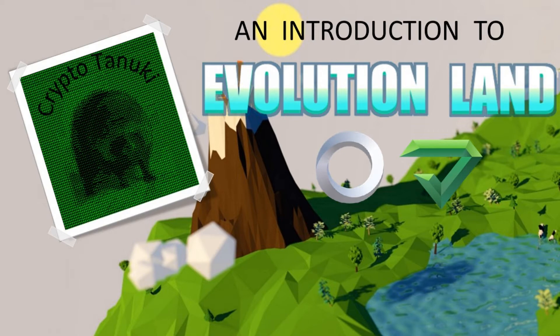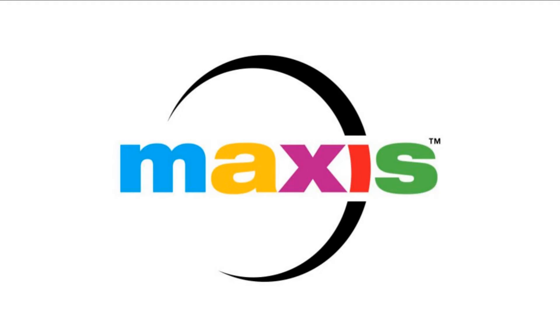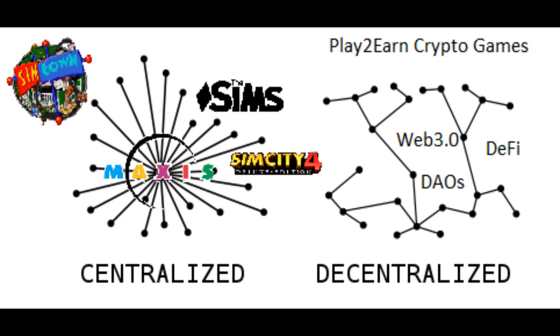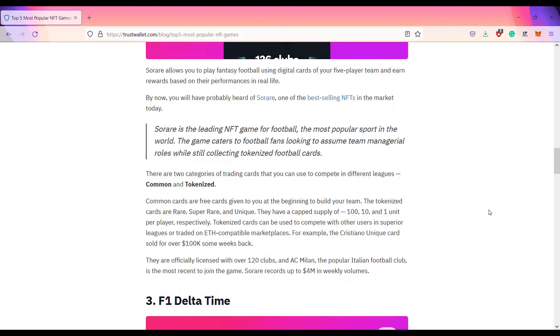I used to like The Sims, SimCity, SimTown — simulation games from my past. Now that I'm in crypto, I enjoy the idea of Play-to-Earn, Web 3.0, DAO, DeFi, etc. So I decided to try Evolution Land, the first cross-chain crypto game and one of the top 5 NFT games.